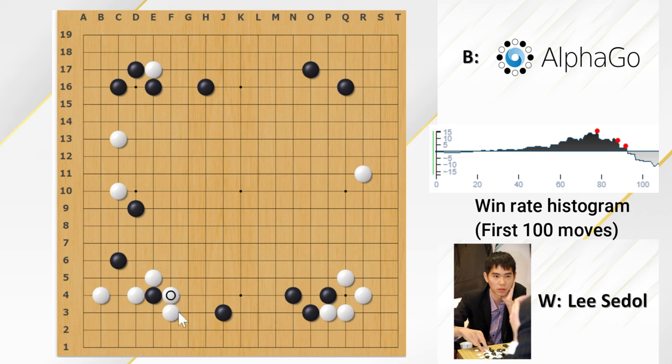In the real game, Lee Sedol captures it and Black blocked. Then Black played the double hard net, starting to get some center influence. Now Black got an influence in the center — he got this influence by pressuring the White group.